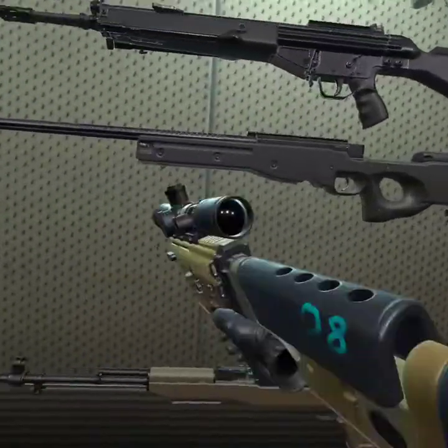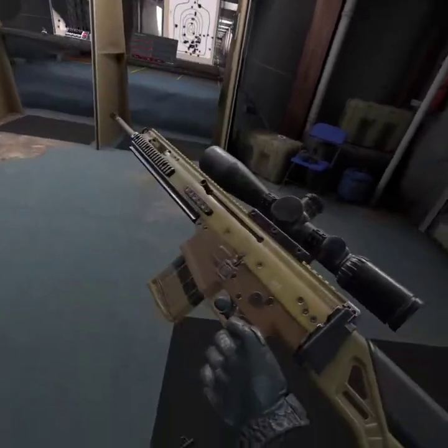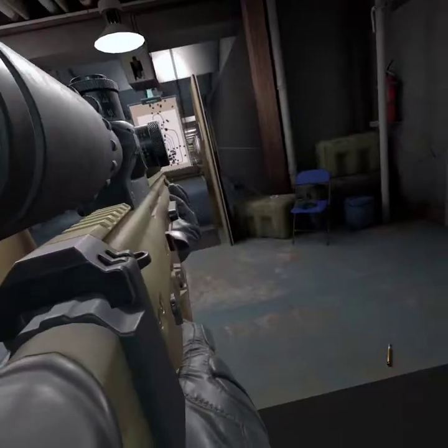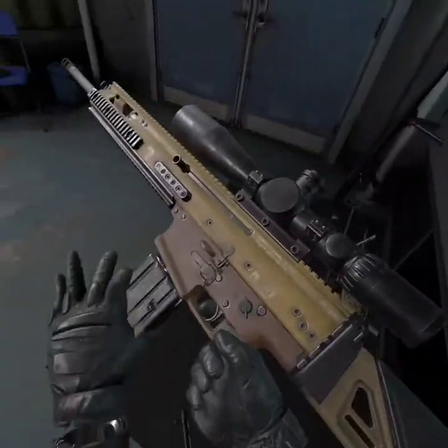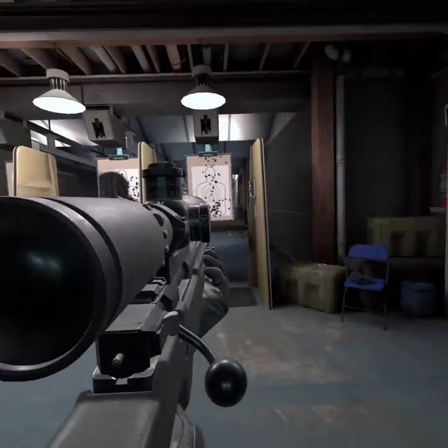Then we got this one. Press B, stuff it in, press B again — reloads. Or if you don't want to, you could just do that. Now you got a miniature sniper.